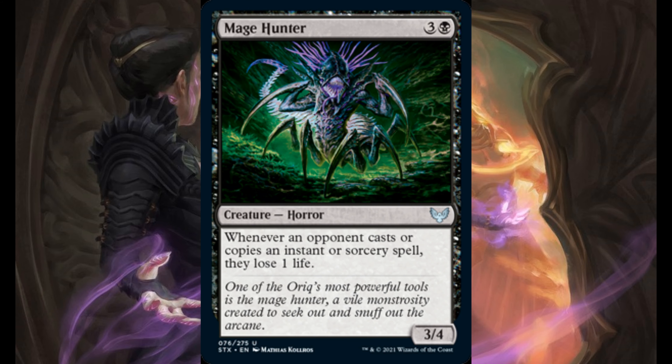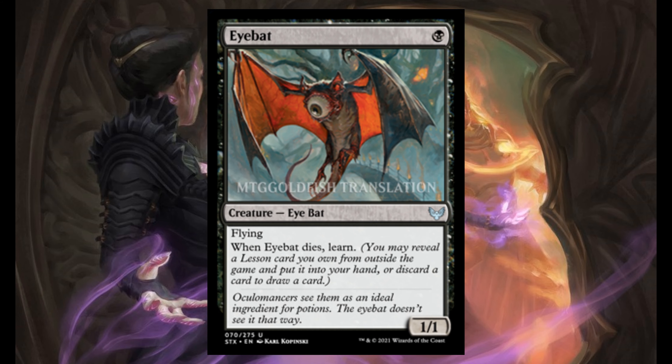Mage Hunter — for 3 and 1 black, it's a 3/4. Whenever an opponent casts or copies an instant or sorcery spell, they lose 1 life. I Bet — for 1 black, it's a 1/1. Flying; when it dies, you learn.